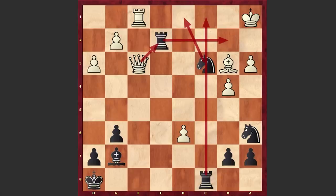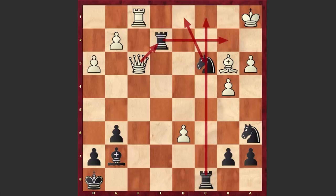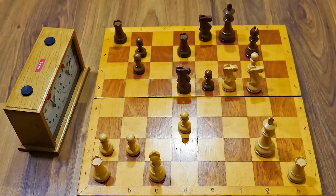Another very instructive queen sacrifice in the King's Indian Defense where Black's minor pieces turned out to be stronger than a Queen — a classical example of the cooperation of the King's Indian bishop and knight. As usual, a chess puzzle for you: please take a look at this position and try to find the mating line for white. I will wait for your answer in the comment section. Thanks for watching — if you enjoyed this game, share it with your friends. I will see you in my next video. Take care!